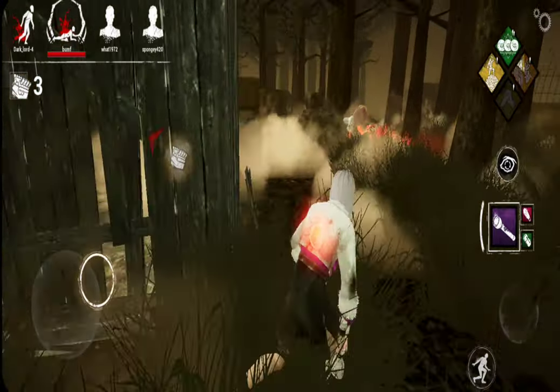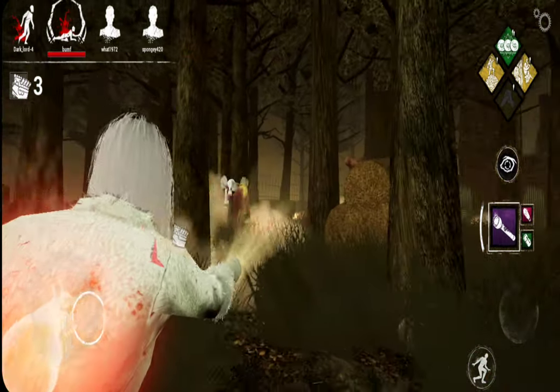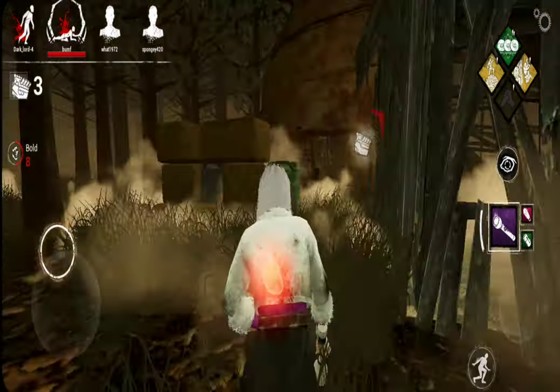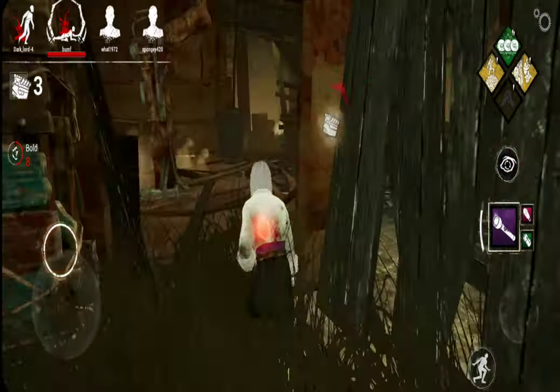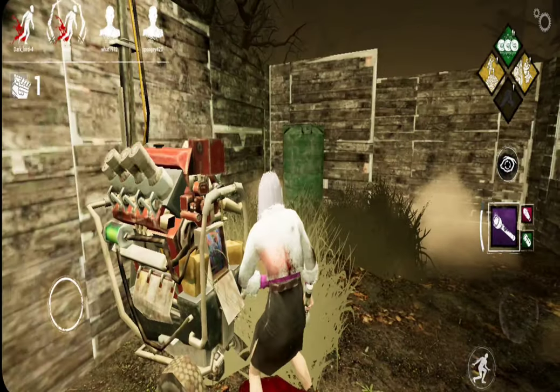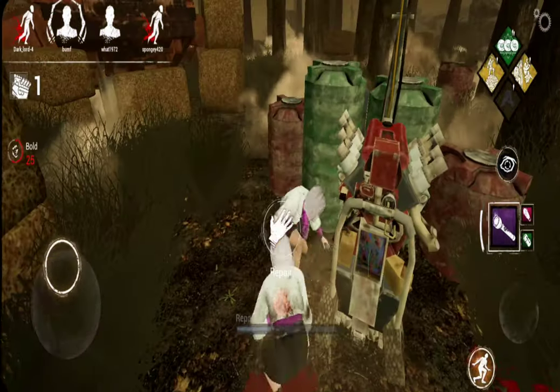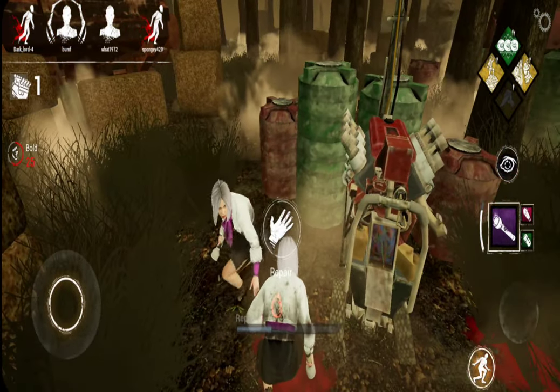We've mended. We haven't been able to do a gen. Flashlight save? Nope, no flashlight. That wasn't an angle, I'm sorry gamer. Give the gen a little tap. And then we finish this gen over here. He's nearby, but that won't affect us. Let's heal up. He's left, so we're good.